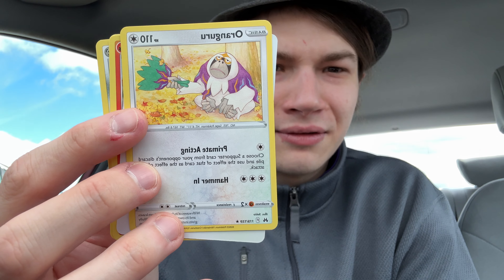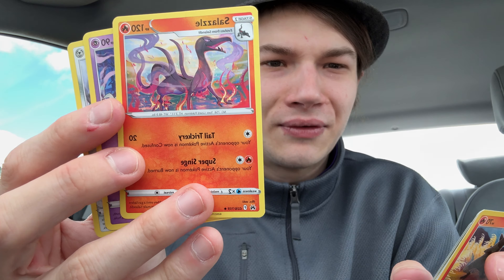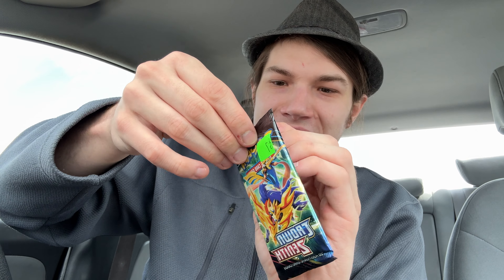I'm going to put that down. We got the Orangutan thing — a V-Star — then a Salazzle, Dusclops, and a Metang. So that's an average pull. I've had enough of the V-Star cards. I will take any energy over those. Let's get into the next pack, gamers.